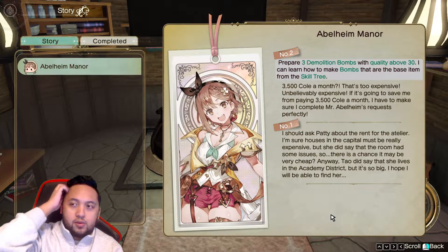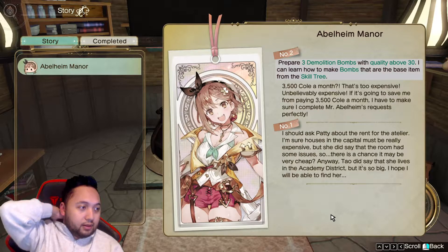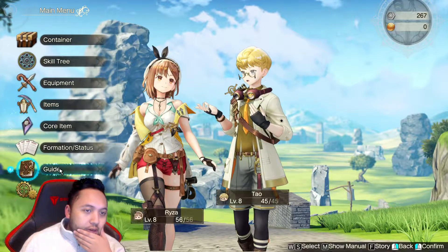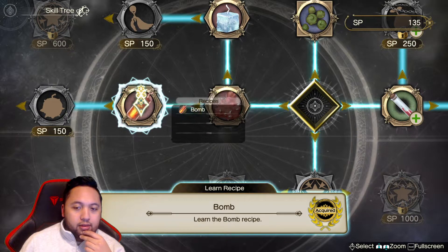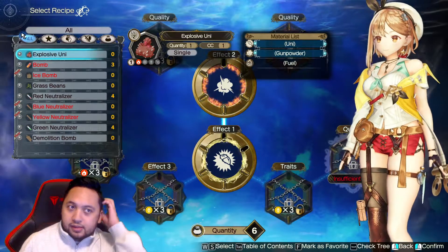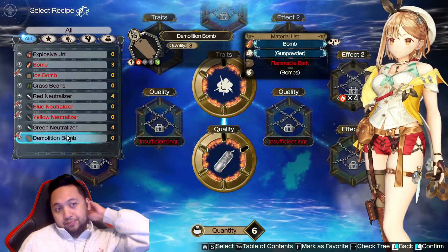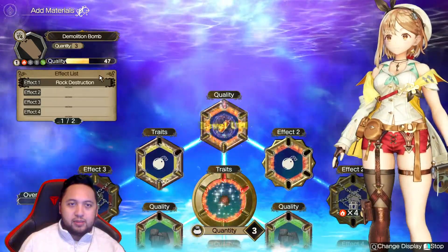If you're on the quest to make three demolition bombs, here's how to do it. Go to Prise's Atelier synthesis — but first go to the skill tree and get the bomb recipe. Once you have that, go to synthesis. There's a regular bomb and a demolition bomb — you want the demolition bomb. You can do low quality, but it just has to be above 30.